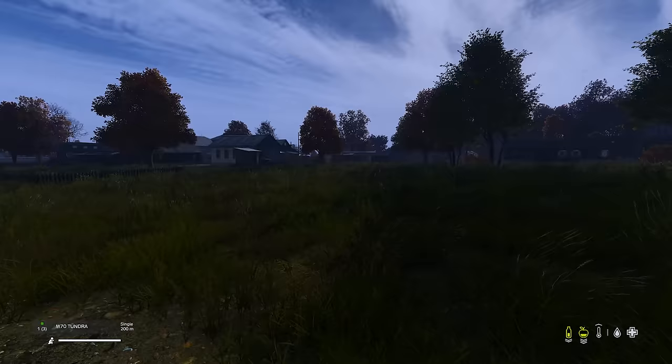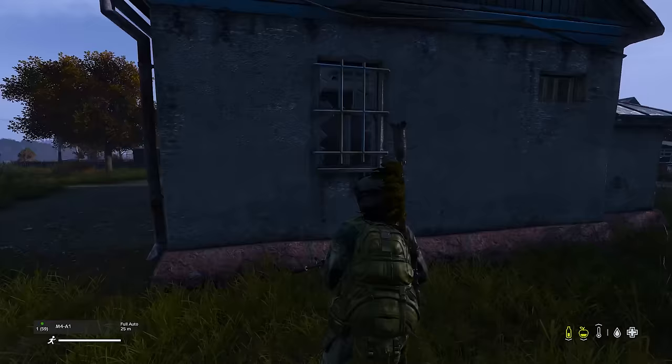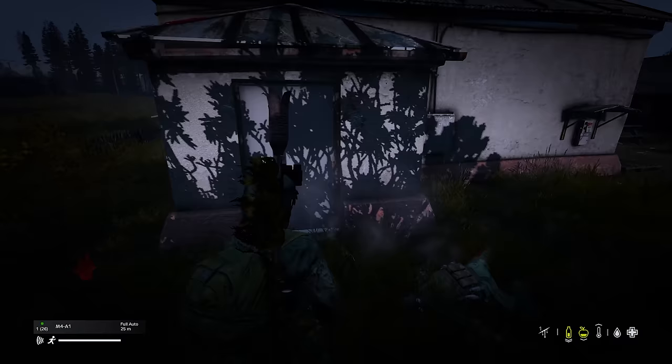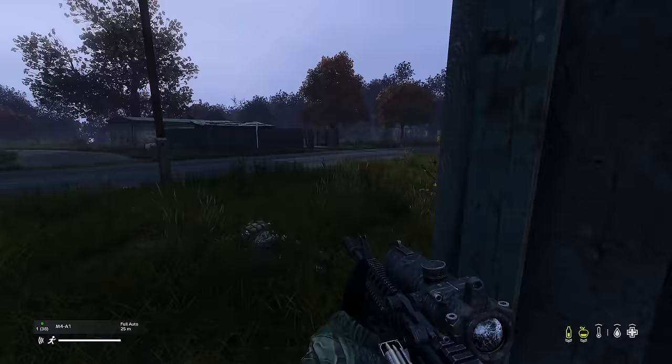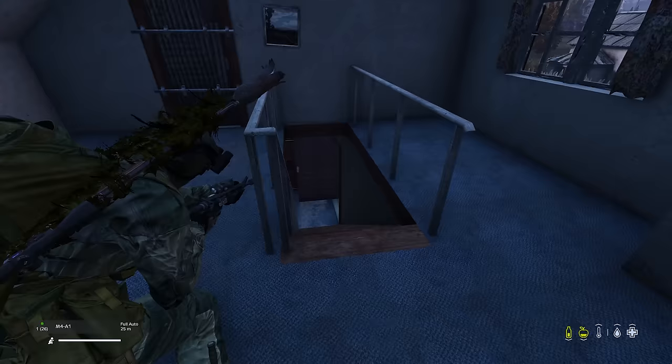Next up, we have fallback positions. When defending anywhere, be it a base or a house, never fight from your last position. If you're defending a house, make sure you have multiple fallback positions that you can move to if you're going to be overwhelmed. Take your first position with eyes on the door so you can fight them on the threshold. If you're forced back, maybe go up the flight of stairs and hold them from the top of the stairs. If pushed back again, tuck yourself into a room. Always make sure you've got somewhere to go if you're going to be overwhelmed.